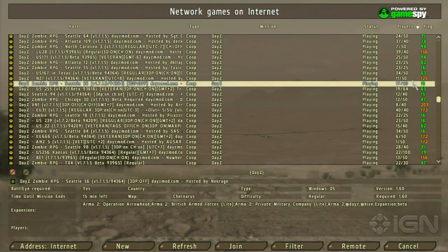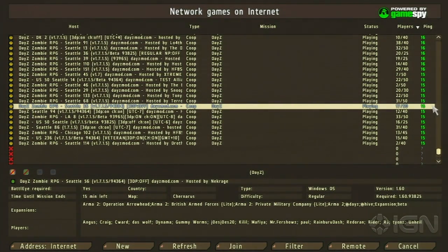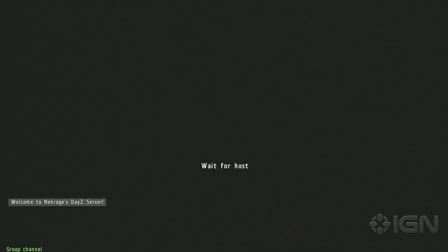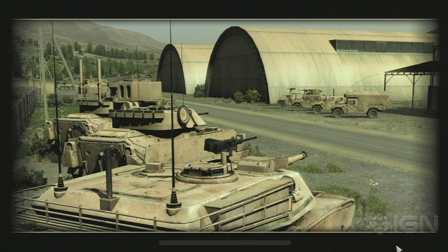Here we are looking at the Arma 2 server list and we don't even have to try and find a DayZ server. This one looks good — Seattle. Good ping, good amount of players playing. If you haven't played DayZ and you're jumping into it the first time, don't worry about jumping between various servers. No matter what server you join, they store your character information — your current survivor information — on the server side. So even if he's playing on Seattle right now and stops and decides to play in Atlanta, wherever he left his character off, whatever supplies he had, whatever horrible condition he's in, that will all be saved for the next playthrough in whatever server he joins.